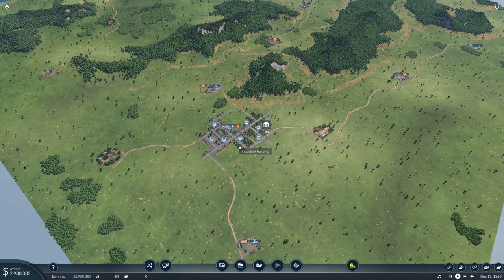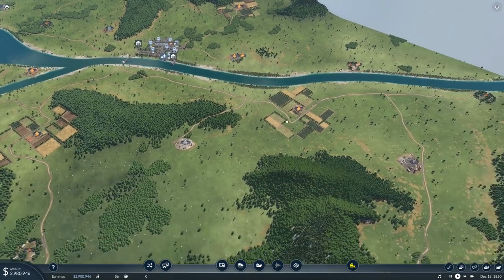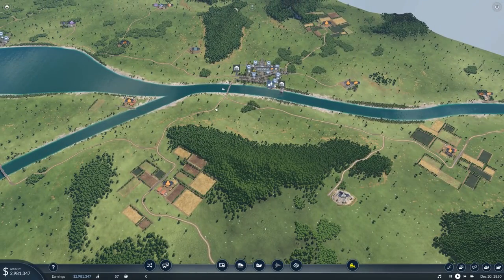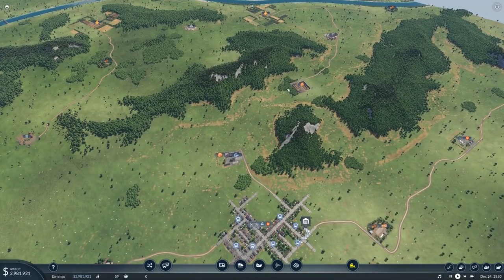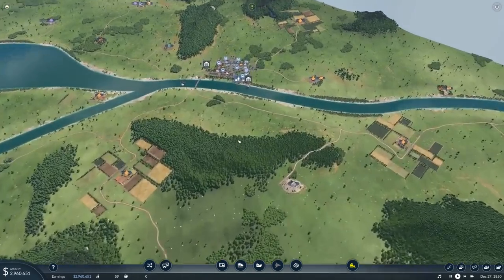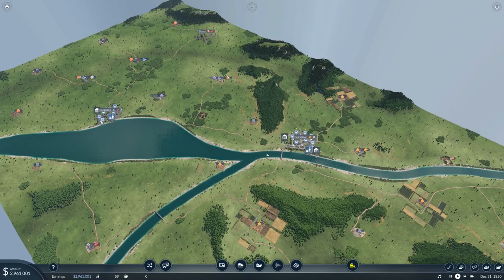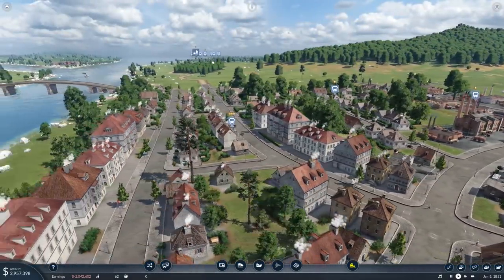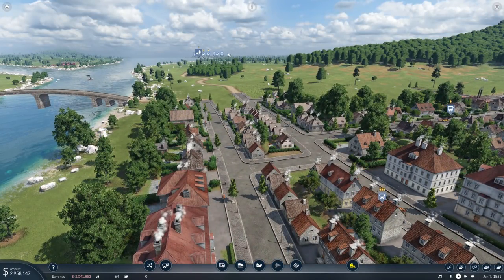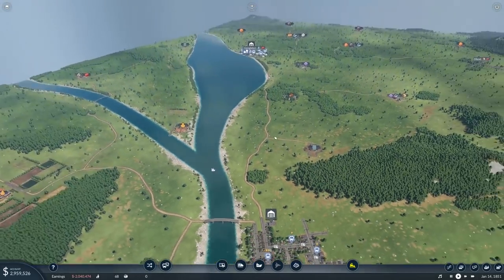It doesn't mean we have to assign buses to this depot — we could technically do it from Earl Shilton, but the roads aren't connected so they couldn't get here. What I mentioned about the scale of the game — this is only a small map, but it looks quite big. It's deceptive: Congleton over to Earl Shilton, if you zoom right in, you can barely see the buildings of the other town. It's quite a ways away.